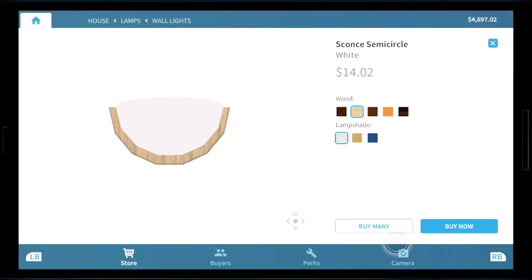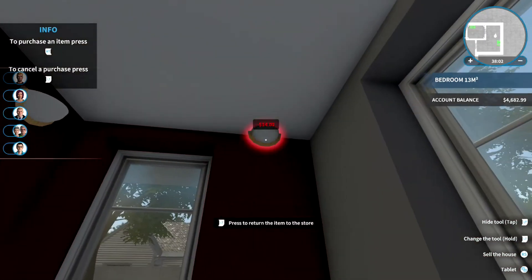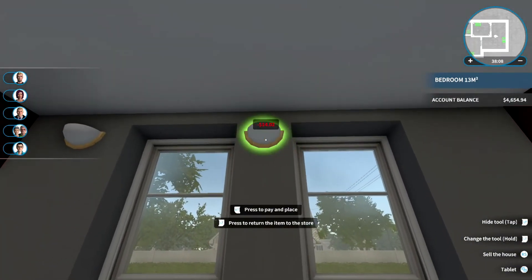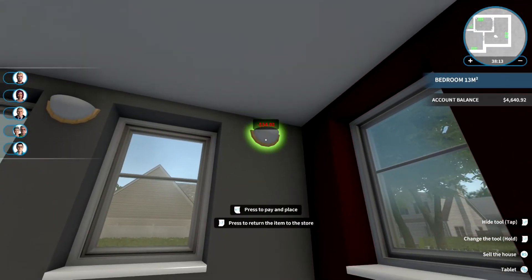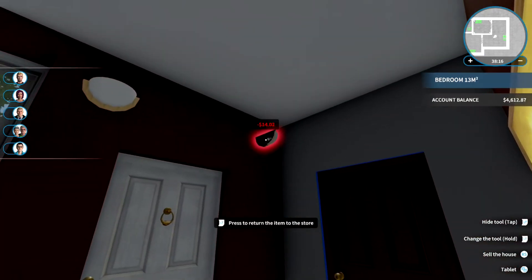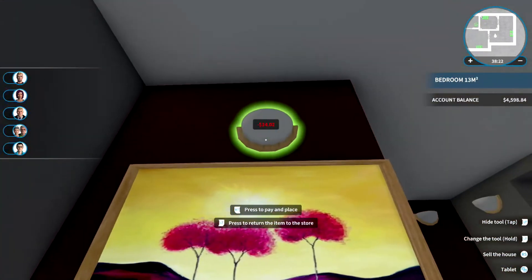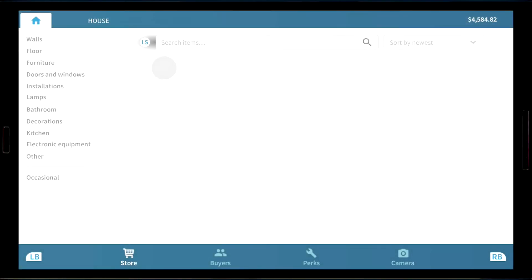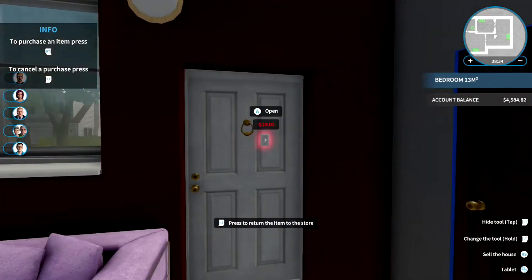I said one. We'll make sure there's lights in here. I wish these things were fourteen dollars in real life. Holy shit, that's too many lights. You know what, there's a saying: you can never have too many lights — just made that up. Alright, we'll put the switch right here.